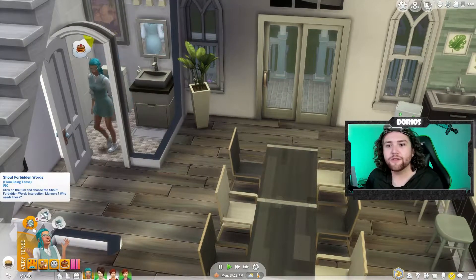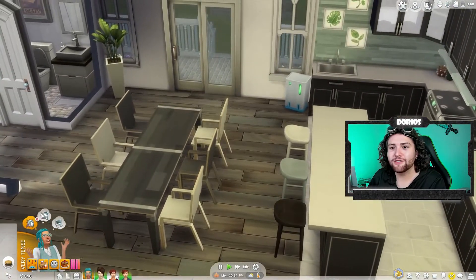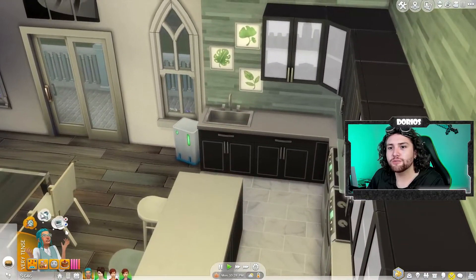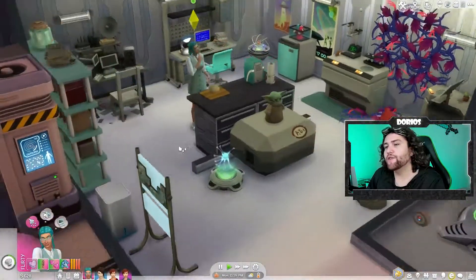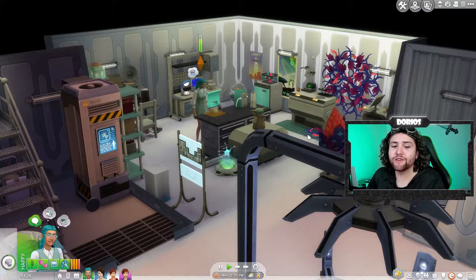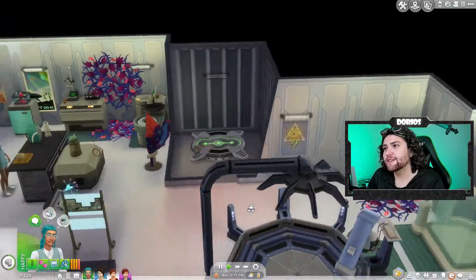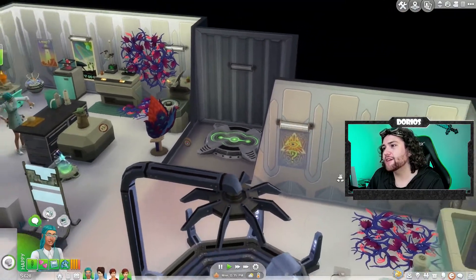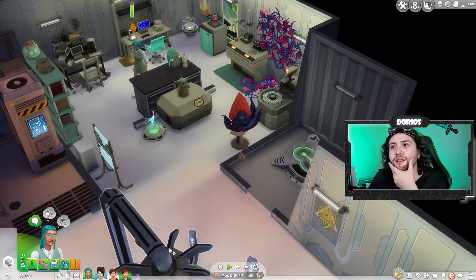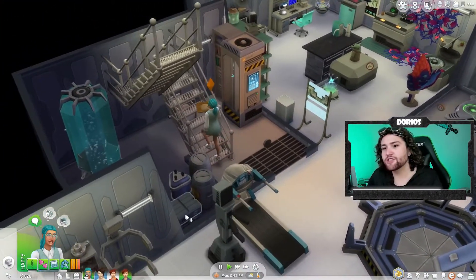She wants to Shout Forbidden Words — click on the sim and choose Shout Forbidden Words. I don't really want to do that because we only have our husband. Options are grill tofu dogs or veggie burgers, or browse Simpedia for ideas. With all these different remodel things, I literally used up all of our money. So this is a very, very expensive house. It's absolutely craziness.